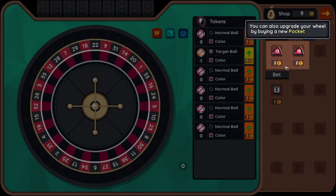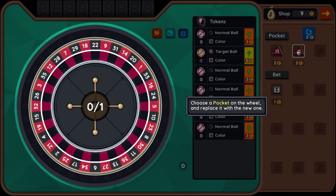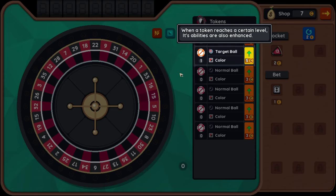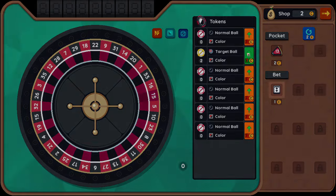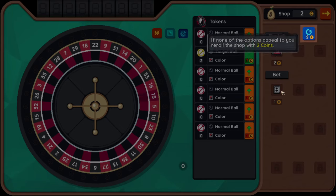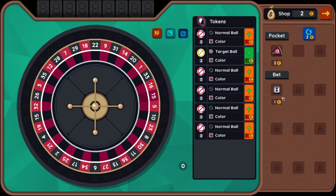Nine cents. What's this? You can also upgrade your wheel by buying a new pocket. When a token reaches a certain level, its abilities are also enhanced. Also, bets are sold in the shop which you can apply to tokens. If none of the options appeal to you, re-roll the shop for two coins.